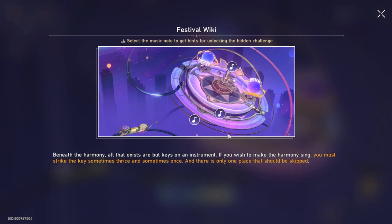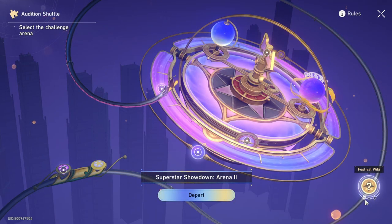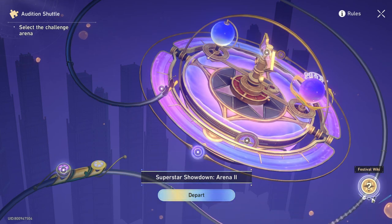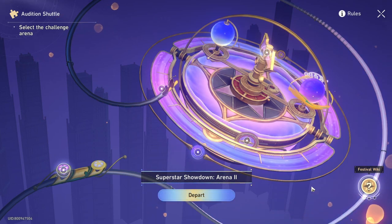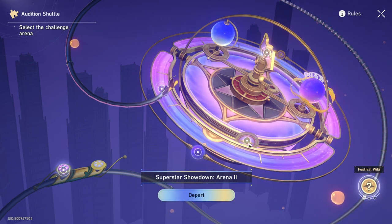You must strike the key, sometimes twice and sometimes once, and there's only one place that should be skipped. What it means is that if you press this, you can see there's a mark hidden in it — you have to fill this to unlock the hidden challenge.